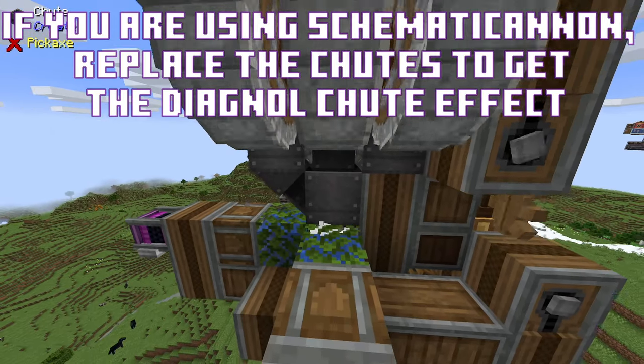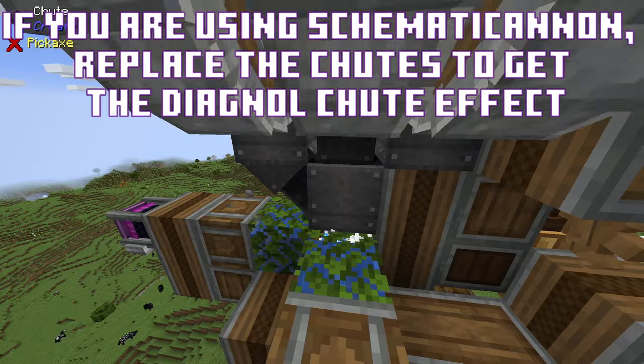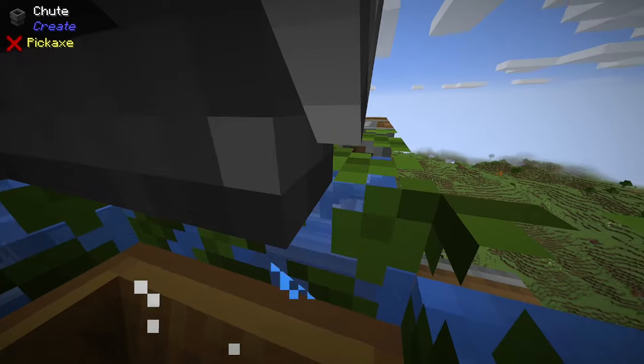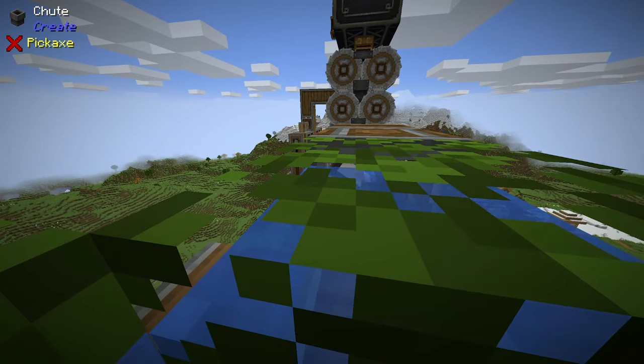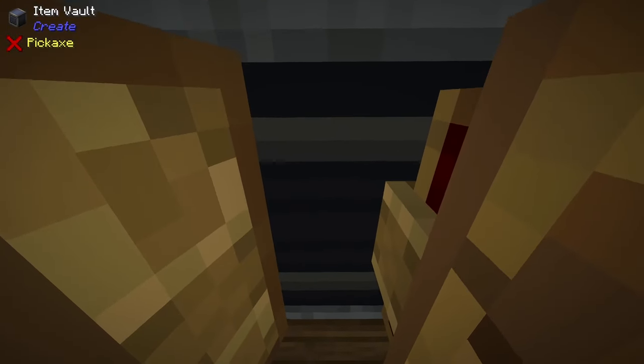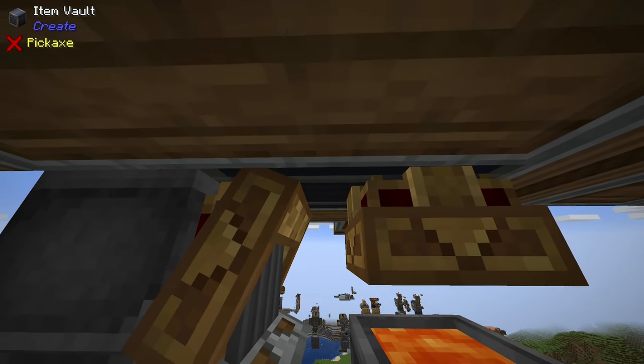This build uses three sets of crushing wheels, all being fed into these sets of chutes here. All the gravel will feed into the chutes and into this funnel right here between these three sets of fans. Once the gravel is washed, it turns into iron and flint, which gets stored into this item vault right here.